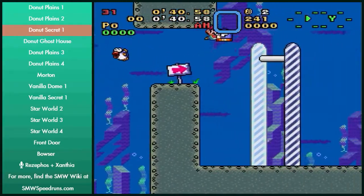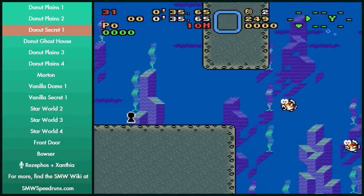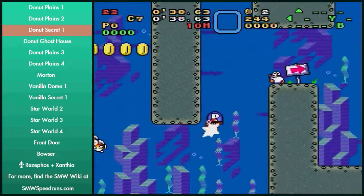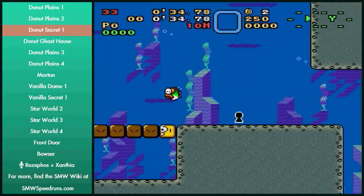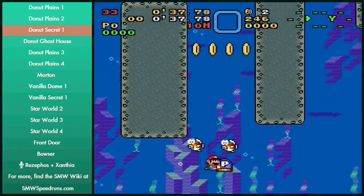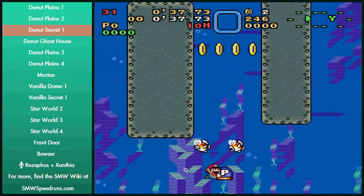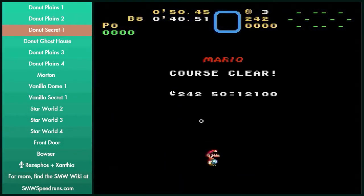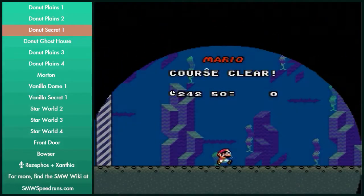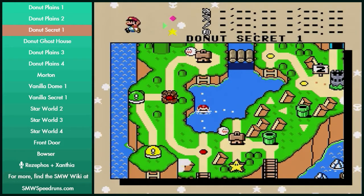Getting through there without losing the block is kind of just feel as well. You can also just do this — get over him, it still gets a 41. If you do the throws really nicely you'll get a 42. It can be kind of annoying and sometimes you'll just destroy yourself on the rip-band fish. I find it's easier if you let go of right and just do the throws without any input. That's about it for Donut Secret 1 really.